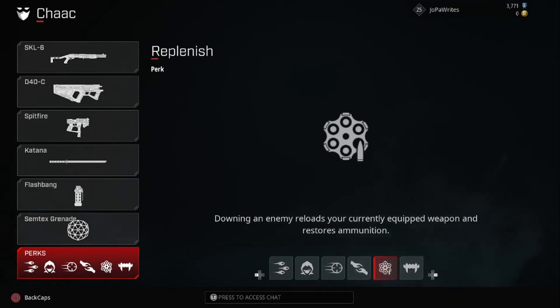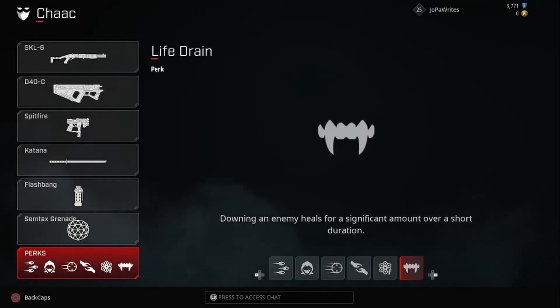Replenished means downing an enemy reloads your current equipped weapon and restores ammunition — this is absolutely vital, especially when using a shotgun or SMG. I would recommend this if you're flanking with Shock, winning one gunfight and quickly moving on to the next. Life Drain means downing an enemy heals you for a significant amount over a short duration — the best perk in the game in my opinion, because you can win a gunfight and then win a second one before enemies can recover.